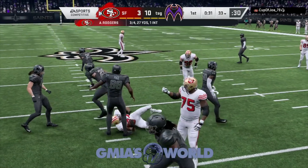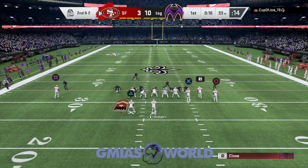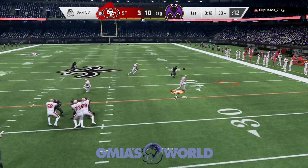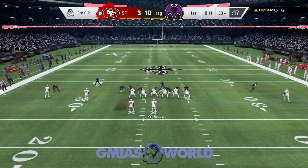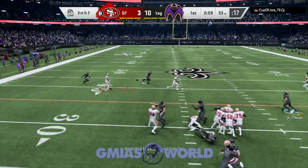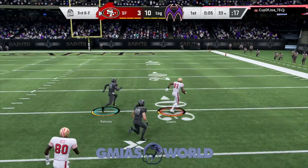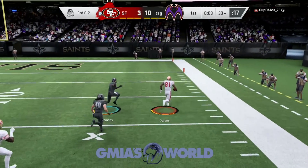In the beginning of the game, people are going to be paying attention to Moss. You're going to want to find a tight set where you can get good blocking, and you're going to want to just throw a streak or a post depending on what you want to do. My whole job is just to stop this guy from getting 12 points.